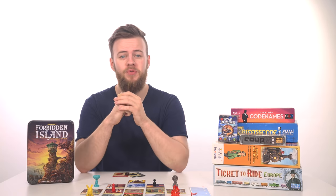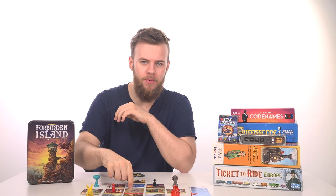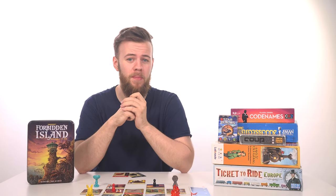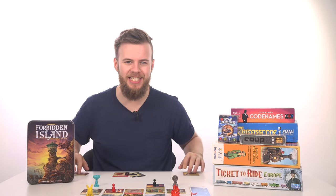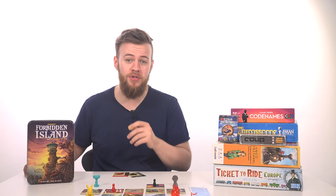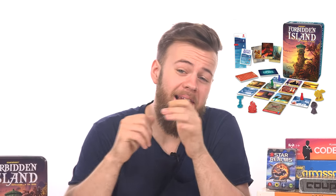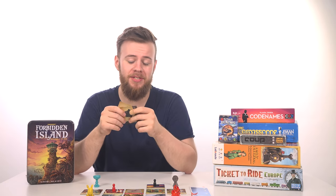If an already flooded tile is once again selected from the sinister deck, it's removed from the table for the rest of the game. As time goes on and you play more and more turns, the island will physically start sinking into the sea, possibly leaving you and your friends stranded without hope of rescue. To battle against the rising tides, you'll need to coordinate your actions and work as a team, utilizing each player's unique abilities assigned to them at the start of the game.